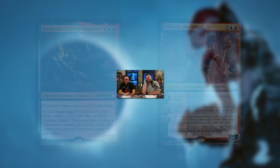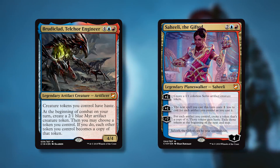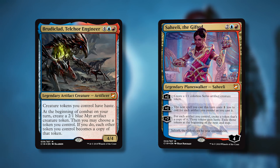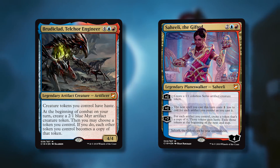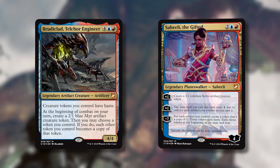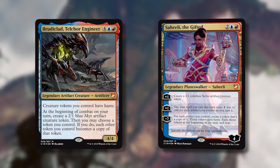So if Saheeli is out and you made a 1/1 servo, then you play Brudiclad — at the beginning of combat he creates a 2/1, and then you can make all your tokens copies of that 2/1. At the very least your 1/1s become 2/1s, but there are some very powerful tokens out there that you could be copying instead.